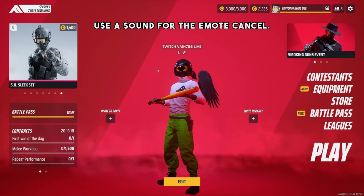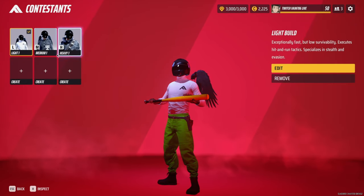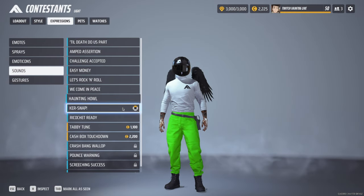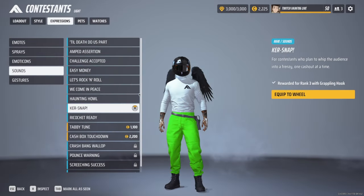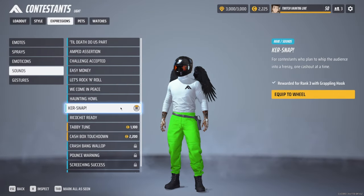If you don't know how to get a sound emote, I'll show you now. Click on contestants, click on your loadout and then edit. Go to expressions, go to sounds, and I've used casnap. Equip it to wheel and then choose the slot you want to equip it to. That's how you use a sound gesture.